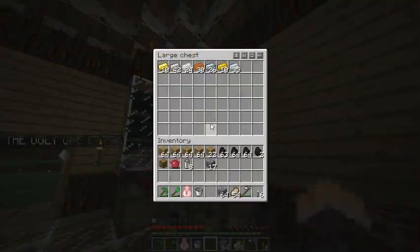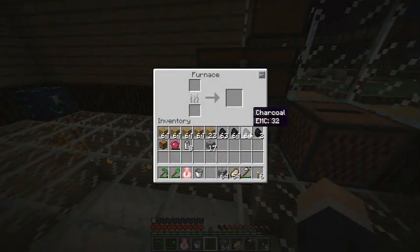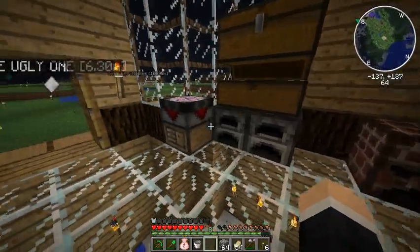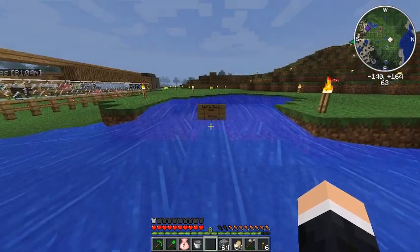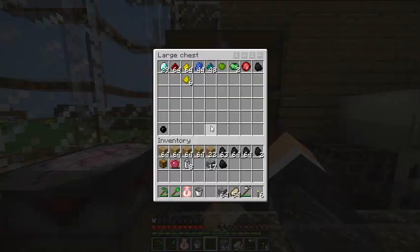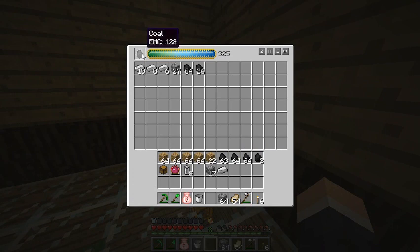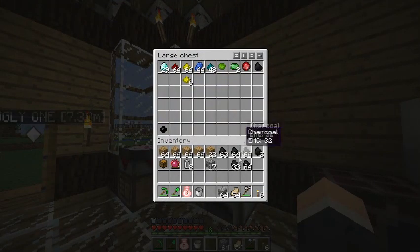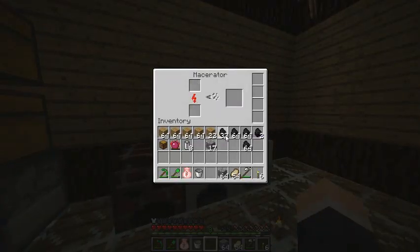We don't even have one piece of coal. I'll go over to that place and get some. I got one piece of coal — I'm just going to condense it. That's enough. Be sure to always keep one piece so we can do that again. Now we'll throw 24 pieces into the macerator.